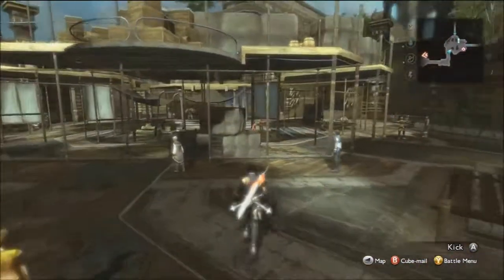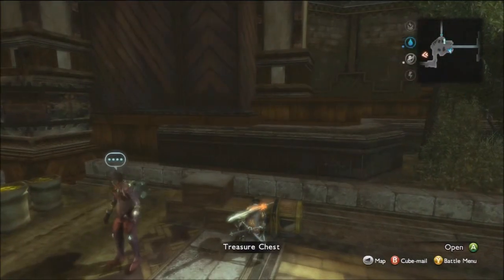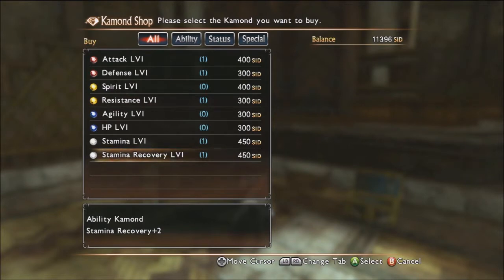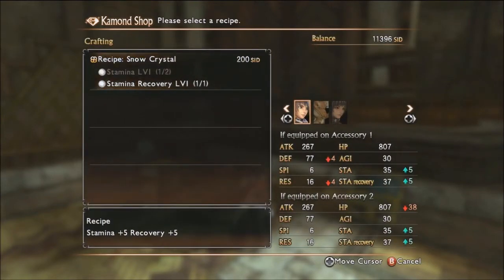If you speak to the shopkeeper you can buy some commons. We haven't really had the chance to use them yet, but just know they are augments that we will be imbuing in our weapons at a later date. I probably wouldn't recommend buying any right now — save your money for new weapons, since commons can be picked up in treasure chests and via the soul extract ability. We did get a crafting recipe for the snow crystal common after defeating the werewolf king, which gives plus five stamina and plus five recovery, so that's a better common than most if you have the supplies to make it.